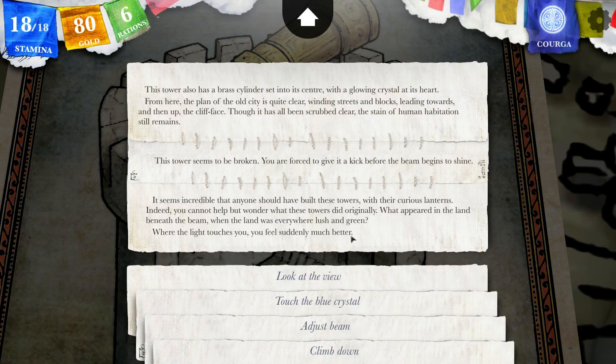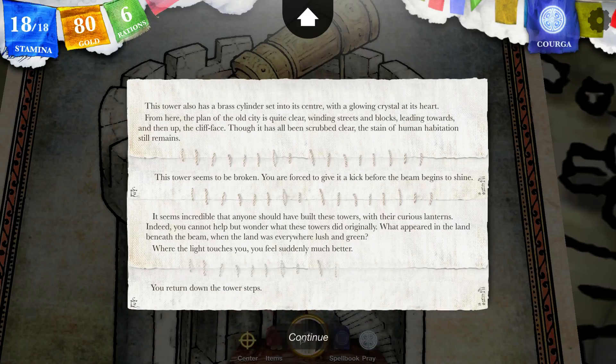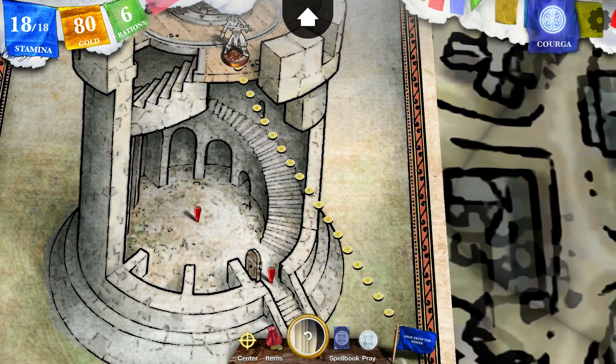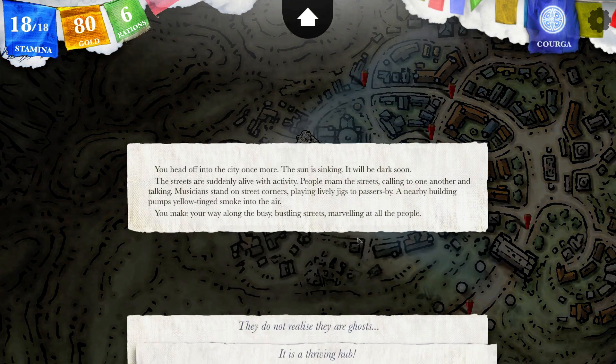What appeared in the lands beneath the beam when the land was everywhere lush and green. I think the future appeared. When the light touches you, you feel suddenly much better. So let's climb down. You head off into the city once more. The sun is sinking — it will be dark soon. The streets are suddenly alive with activity.